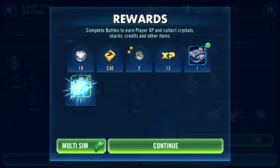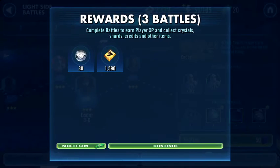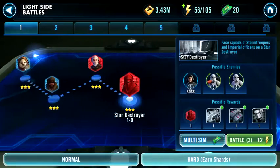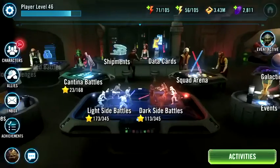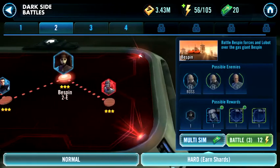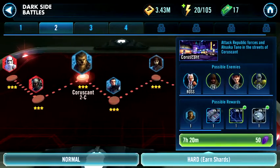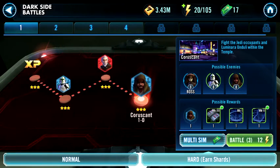I go through all the battles and sim them up. I'm not getting very lucky - I seem to get an average of about one shard per three runs. I've also been thinking of working on Darth Vader and Count Dooku, though Dooku is only going to be three stars to start.